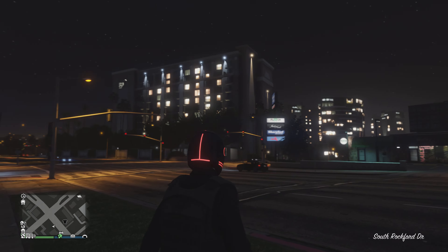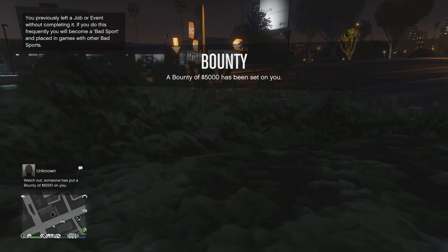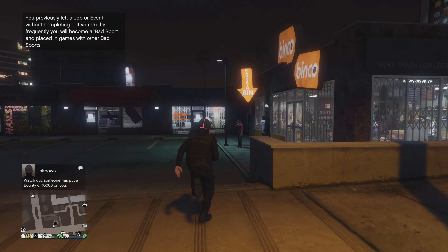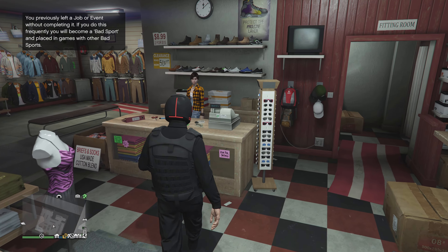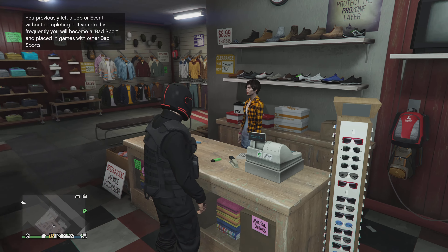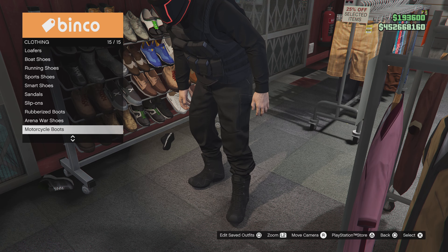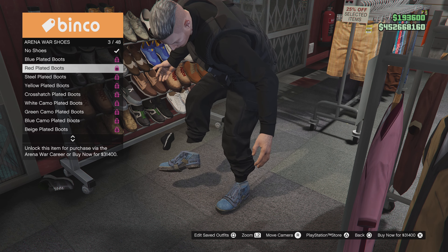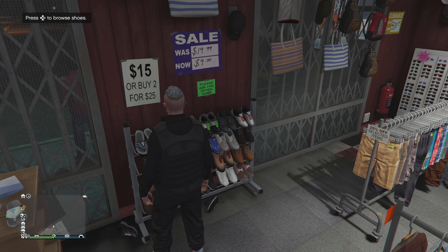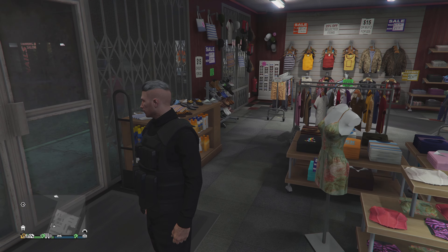When you spawn in — bada boom, bada bang — there we go, got it. It's not saved yet though, so we have to save it. Just go to the closest clothing store, usually it's right by where you spawn. You can put last location if you want. Go in and save it. If you want to put on any kind of shoes, it will take off the Tron helmet or the deadline helmet, so it's up to you — you saw how it took it right off. If you want the helmet on, you'll have to figure that out separately.